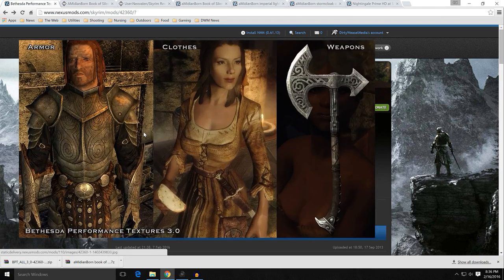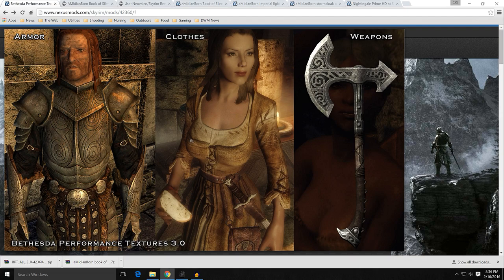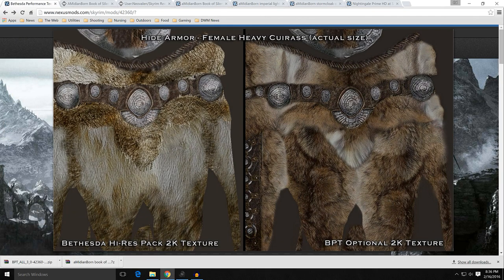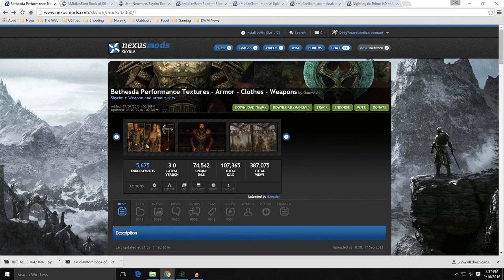Gamwich has basically done an improved version of the vanilla stuff. If you look at it, it just looks better. If you look at this, you can see this is the hide armor — it just looks nicer. There's a high-res pack on the left and this is Gamwich's version on the right. It just looks better. Do they look as good as Amidianborn? No. But they are much lower performance. Most of the files are 1K and 2K.